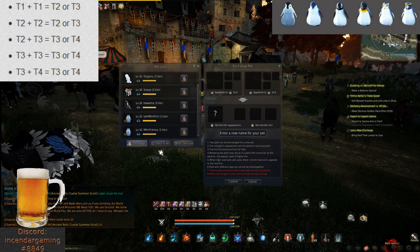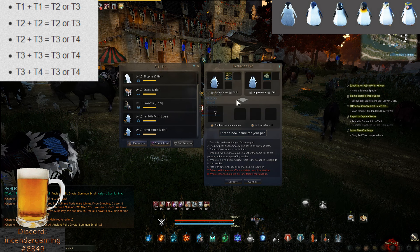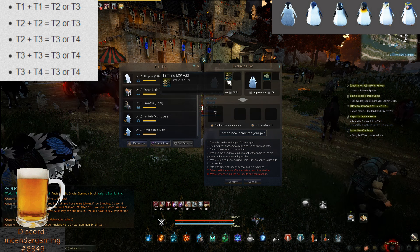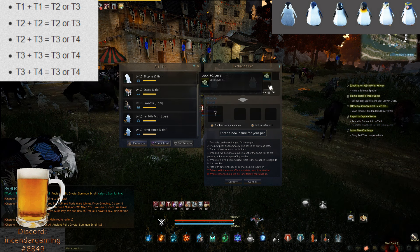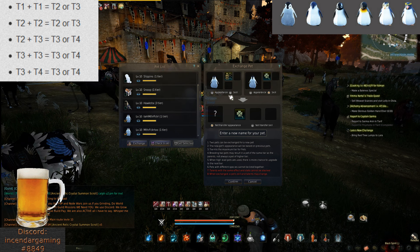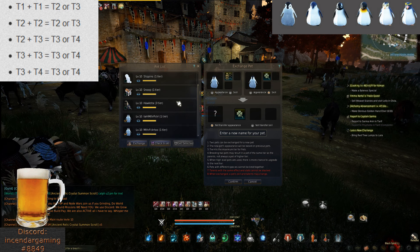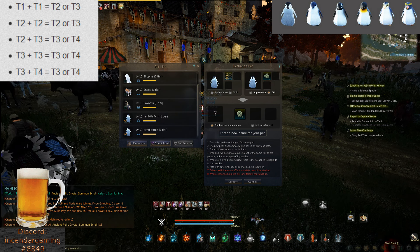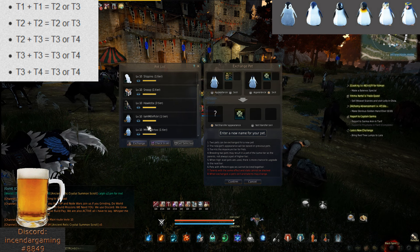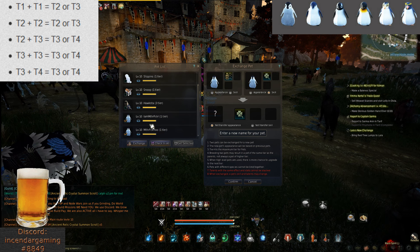Choose the two pets — they have to be the same type: two penguins, two cats, or two Halloween pets. I'll look at the skills here — I don't really need farming but this luck is huge, so I'm going to try to keep that. When you do an exchange or breeding of the pets, the two originals are destroyed and you get the next one. Your chances are shown in the top left of what you'll get. If they are level 10 and maxed out on experience, there is some RNG that'll help get you to the next tier, but it's not guaranteed.